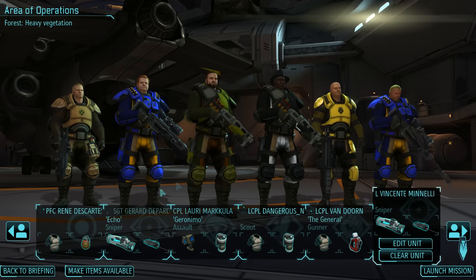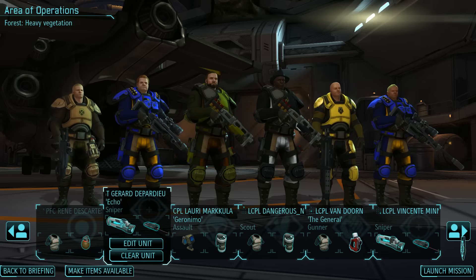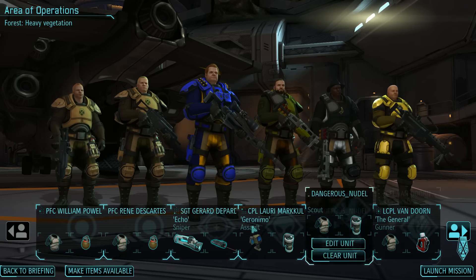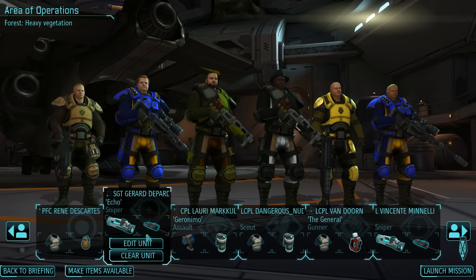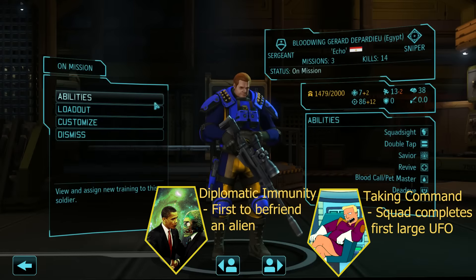Snipers are going heavy on aim items as they don't need to carry medkits. Everybody up front's got ceramic plating, except for Lowry, who's got nine health as it is. We're bringing one pet into the field — Gerard's Bloodwing Drone. Now, something I want to mention about pets.